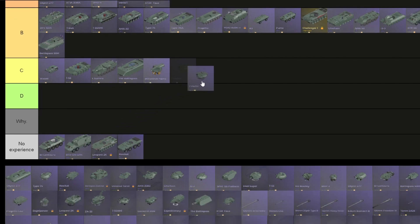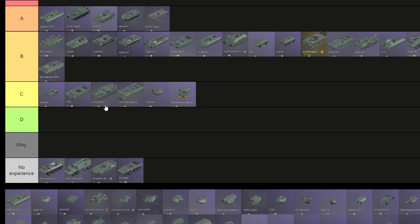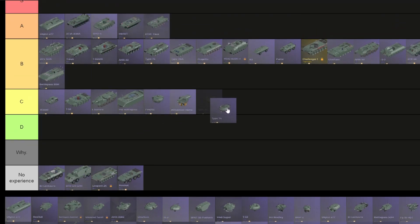FV4202. Has a stabilizer, but the turret armor is not really that good. So it's gonna be low B, above the Beelzebub. Type 74 — stabilized turret with a cast turret; it's quite inconsistent on the armor. It's gonna be on low B — at least it has better armor than the FV4202.